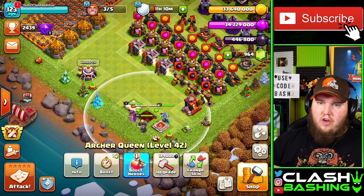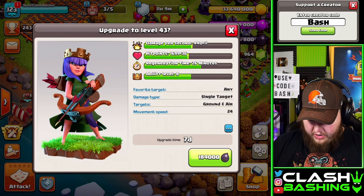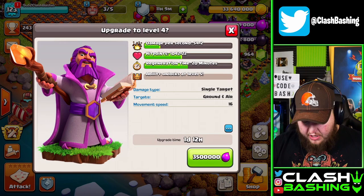We're gonna start off by hopping into the upgrades. Our queen has 184,000 dark elixir to upgrade to level 43, and we have that book of heroes, so let's go ahead and use that on her. Then I was taking a look at my warden and he's actually pretty cheap — only one day 12 hours.